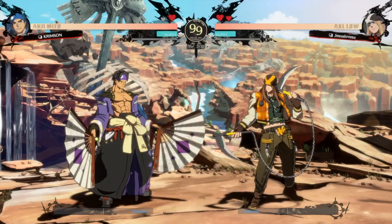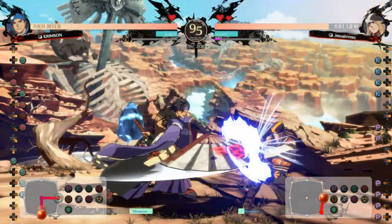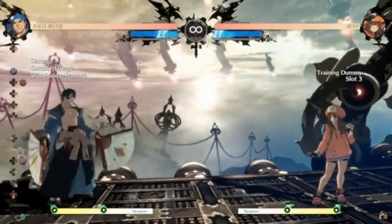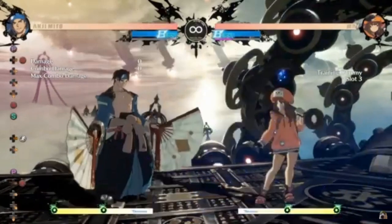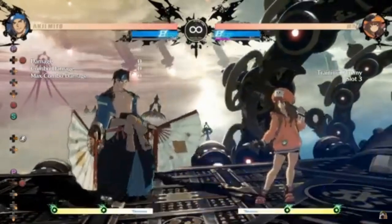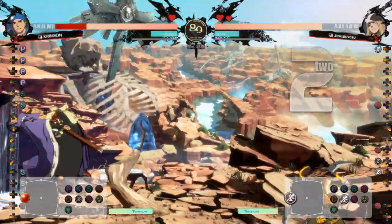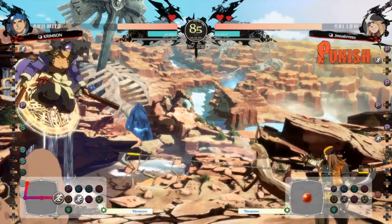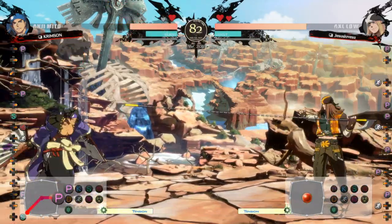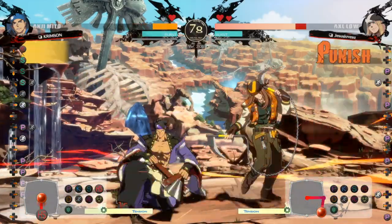Another thing Anji has is Phantoss, which at lower levels is really good to abuse. You can follow up with a far slash, and if you're close enough, you might be able to get a 2S, so you can follow up with block strings like that and end up getting far slash afterwards. Phantoss is plus on block, obviously.